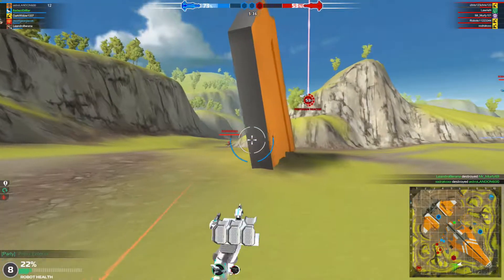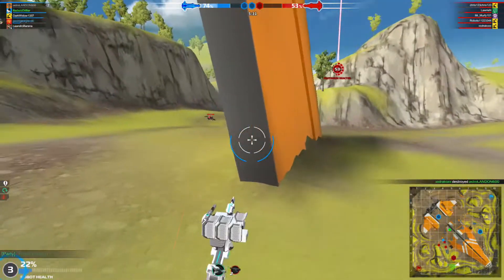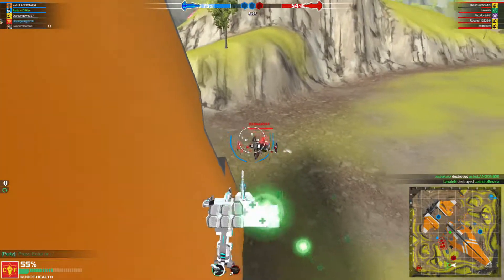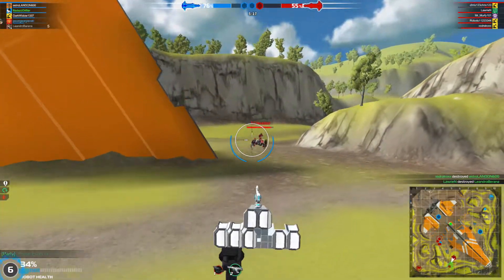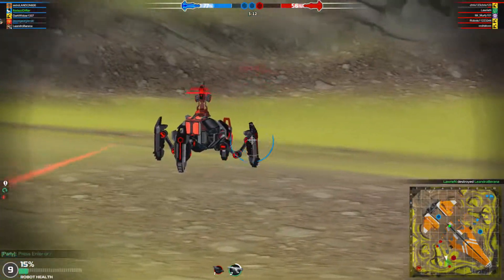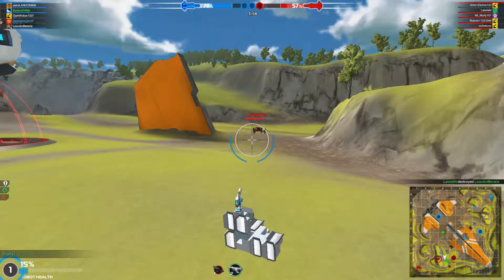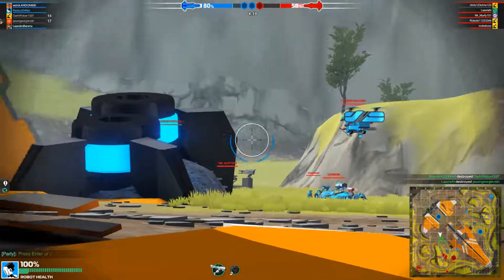Oh my god, he freaking wrecked me. I need help, I need help bad. You need to get back to the teammates - I can't help you that fast. I'm not an A-10 Warthog. I'm going to fall back because there's no one left. Oh my god, no. Yes, I took a shot. Come on, dude. Oh, he got me from behind. No, dude, you don't understand.